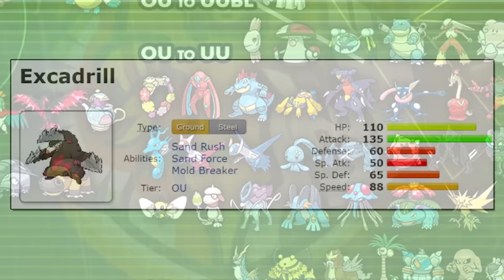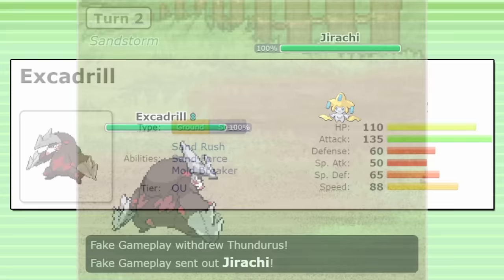Excadrill has had an illustrious competitive career, and it's always been one of my favorite new Pokémon released in Gen 5. I love its ground-steel typing, its multiple different ability choices, and its really good movepool too.